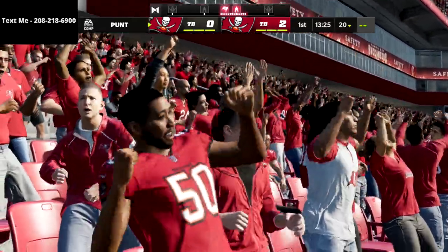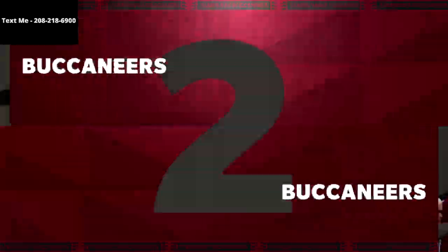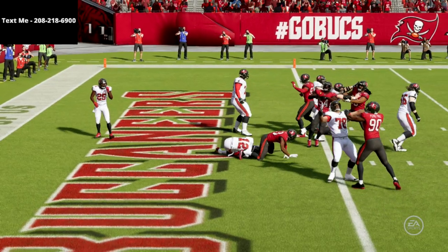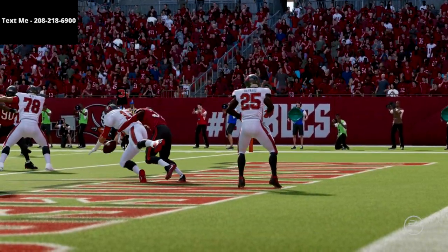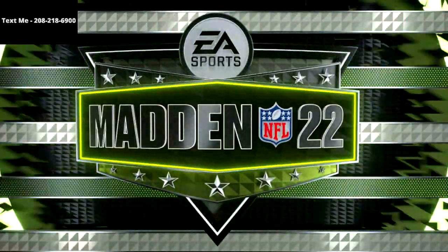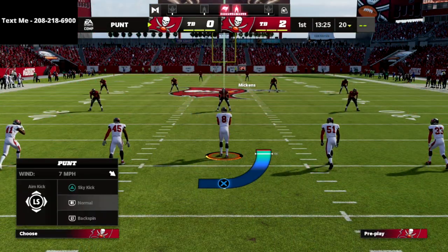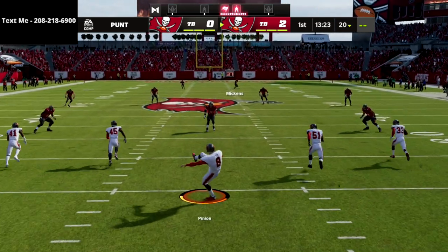We actually break down how to get pressure if they block a tight end, which is a little different this year, and how to get pressure if they max protect. We're going to show specific coverage adjustments for every single meta offense in the game — that's U-trips, gun bunch, gun bunch tight end, trips tight end, compression tight, offset, tight doubles, spread, as well as pro or heavy running sets, and great red zone defense.